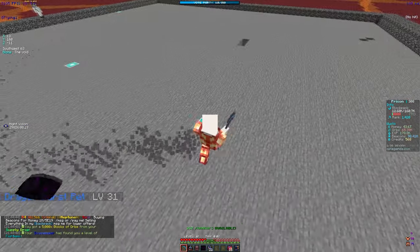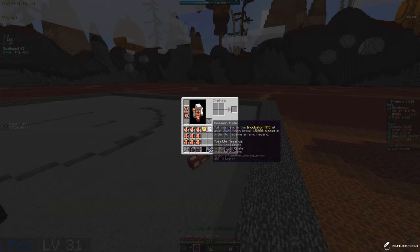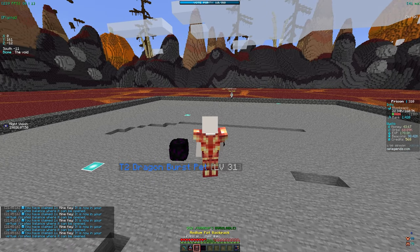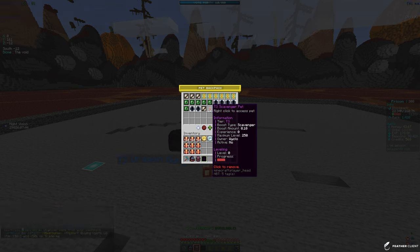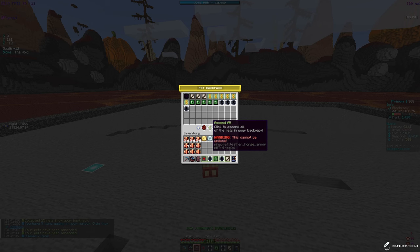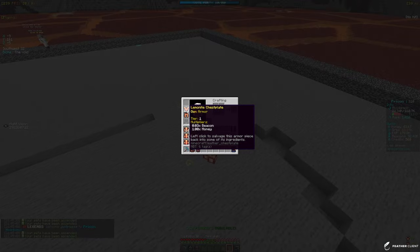I did activate a 2.5x booster — you get a lot of boosters on this server so you can basically always have one active. I also got some mine keys and ultra pet boxes. Opening the pet boxes and deleting beginners — I actually got a new type of pet: a tier 3 scavenger pet I've never seen before, which is cool. After ascending and checking the mailbox overflow, it looks like no new higher-tier pets, but it all adds up.